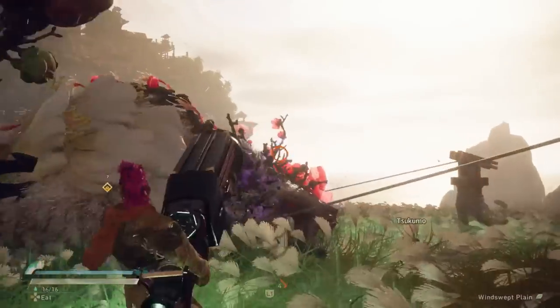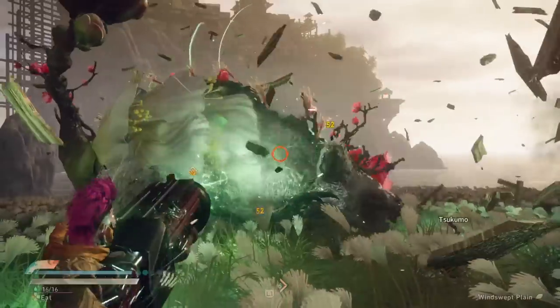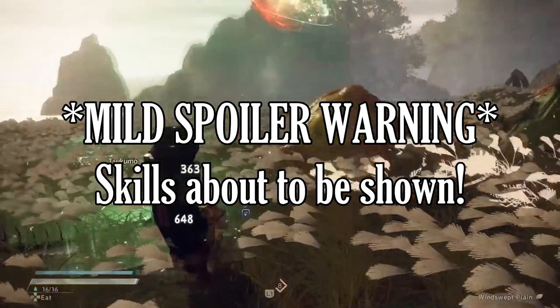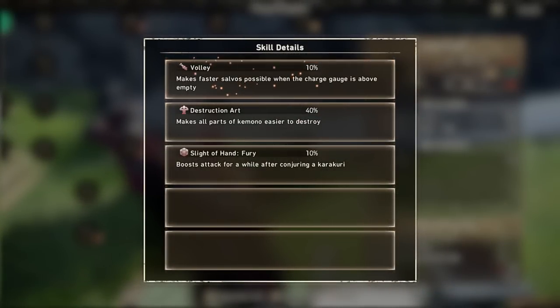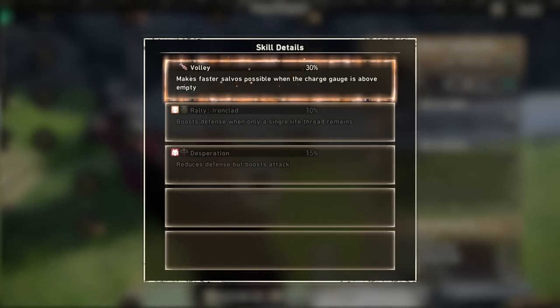And with that covered, I'm now going to dive into the hand cannon's unique skills that you'll have access to later in the game. These are the things that can have a pretty substantial effect on the playstyle of the weapon, so look away now if you want to stay blind on weapon skills until you reach that point in the game yourself. Otherwise, we'll begin with Volley. This skill simply increases the speed of your base shot firing as long as you have charge. This one specifically increases it by 10% as an inherited skill, but I have seen inherent versions that go as high as 30%, which is nuts.